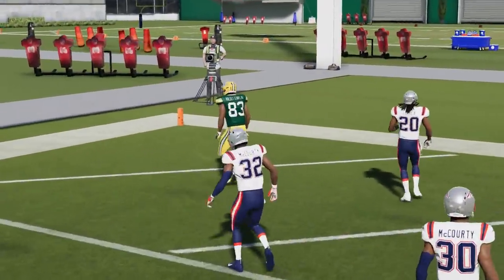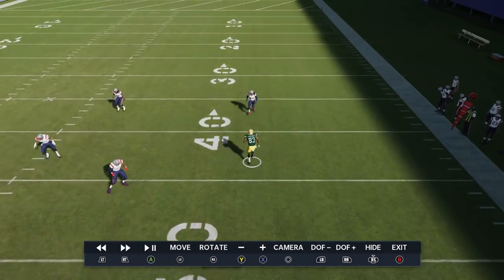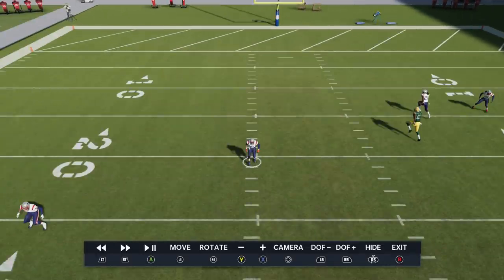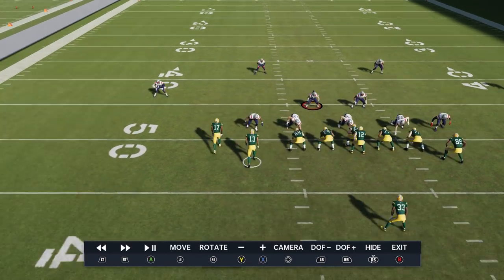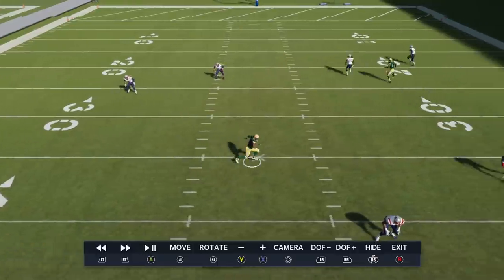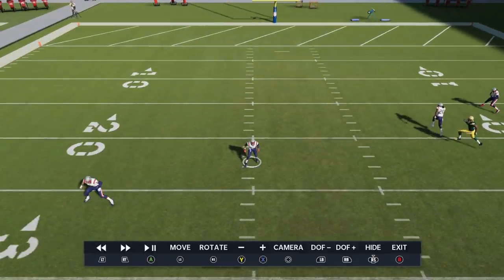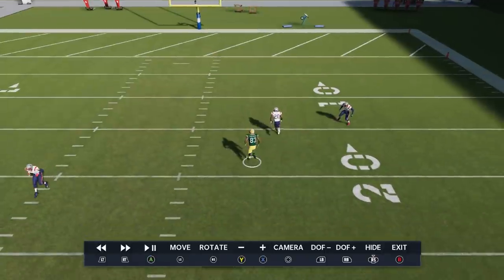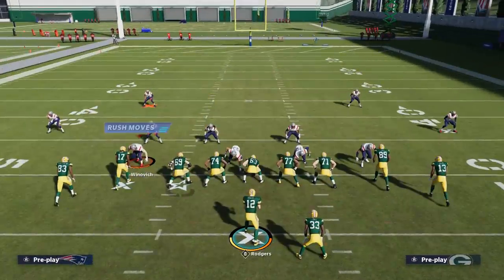Even with X-Factor McCourty going on fire, you can hit a one-play touchdown. Once the receiver crosses the free safety and gets to the inside, the other defenders fall flat because there's nothing pulling them to react. The receiver leaves one side of the field empty, so the safeties split the field in half pre-snap. By the time the receiver crosses the center of the field, McCourty turns around and it's already too late.